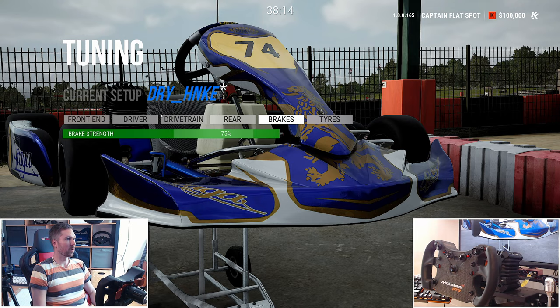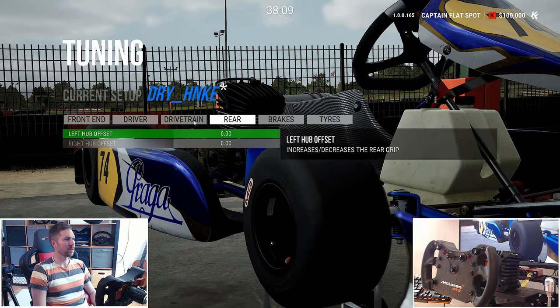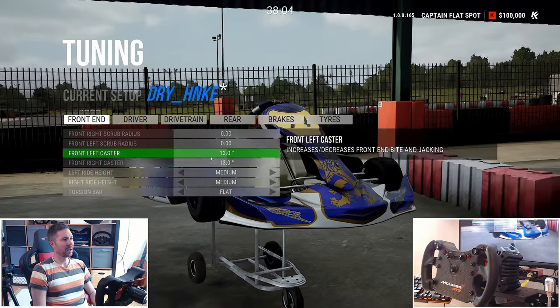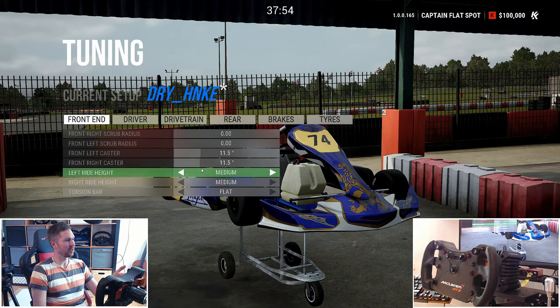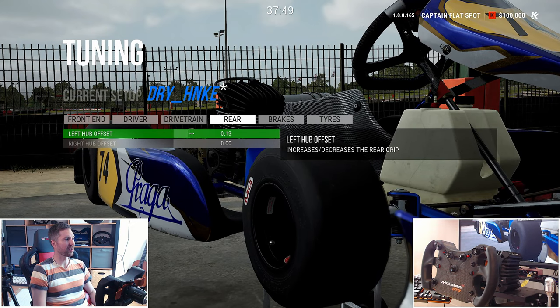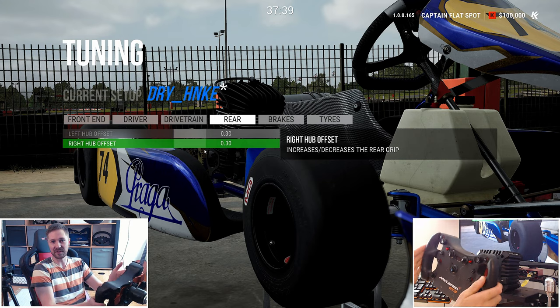One thing that can help is to decrease the caster in the front — maybe 11.5, that's what I usually go with. You can also offset the rear tires a bit if you think the kart is rotating too much. It makes it a little less snappy, adds a bit more understeer, but it's easier to control.